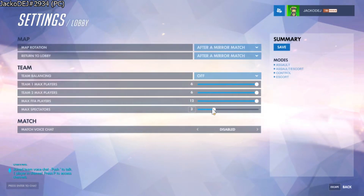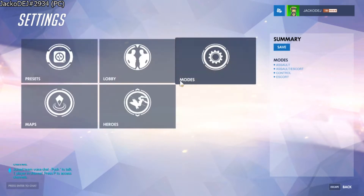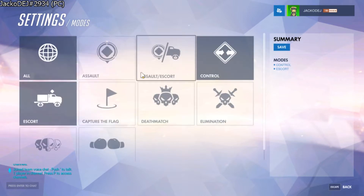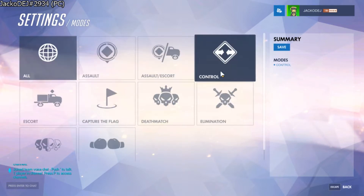You're gonna want to go over to your lobby and move max spectators to 12. You want to go to modes and check all these off, and only allow control to be checked to enable — so just control.